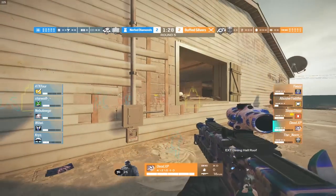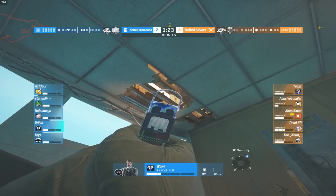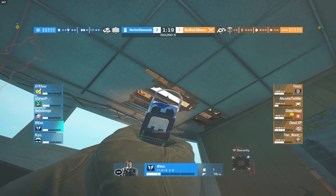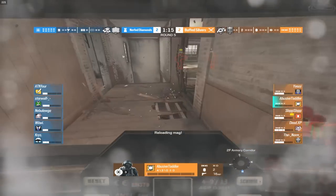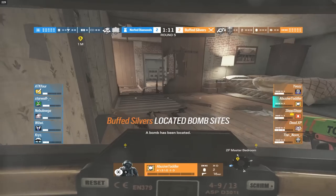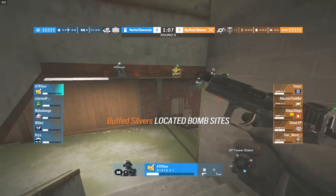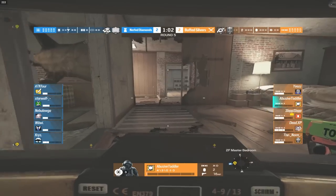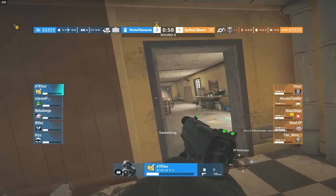Sledge is trying to find a kill from the big window. We is actually below the big window watching for any jump-ins, so this big window push certainly isn't going to work for the silvers — they need to figure out something else. Blitz gets shot down to about 1 HP from someone all the way in big tower; I believe that was ATK4 doing a ton of damage onto the Blitz player. Blitz is basically no problem for the diamonds at this point.